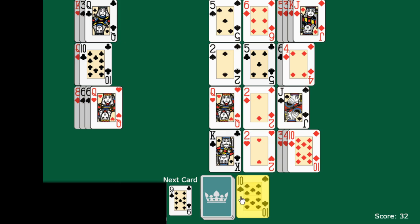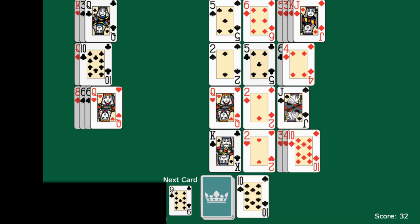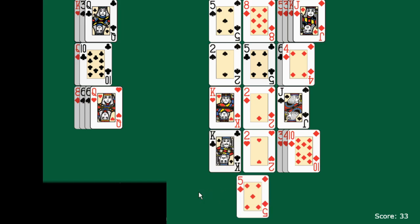We have already built some foundation piles up to king. Now it is not letting me reset — it depends on your set of rules. You are able to set a limit, if you would like to make it harder, for how many times you can flip through the stock and waste pile.